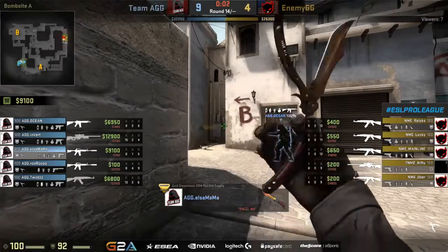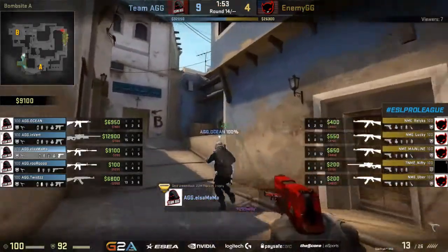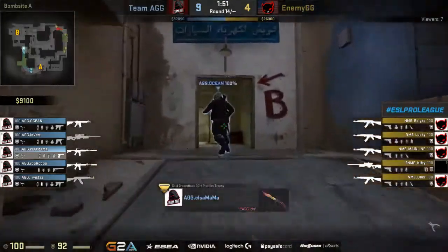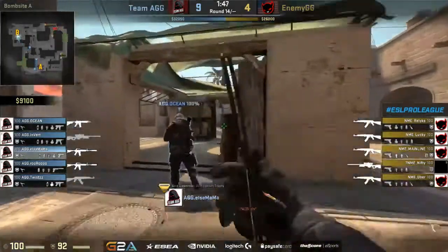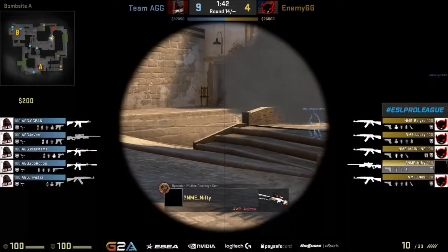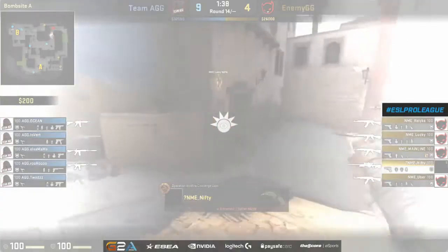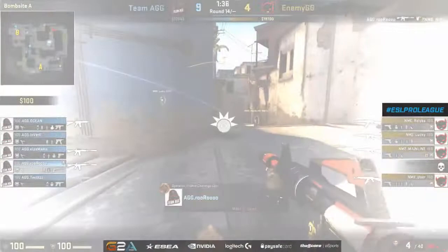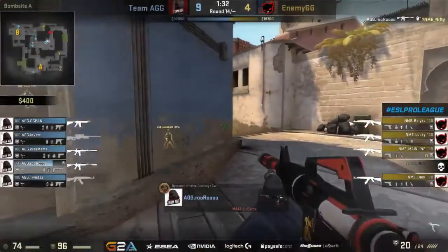Here's the rub with this whole situation: they've been going for these forces, so he hasn't had the AWP. This is the first time he's had an AWP all half, and it's two rounds from the end of the half. Invert picked up his AWP at the eighth round and has had it ever since — and now he's 15 and four. You see what the impact of that scoped rifle has been, at least for the CT side.